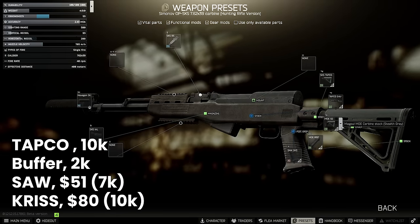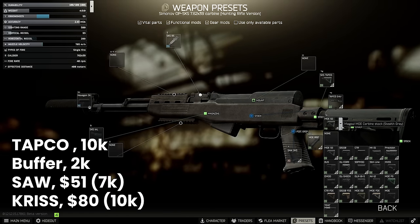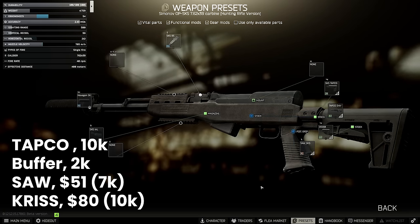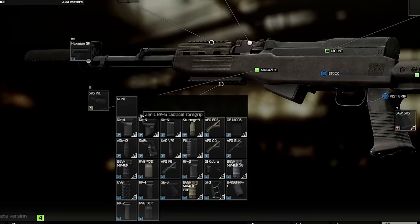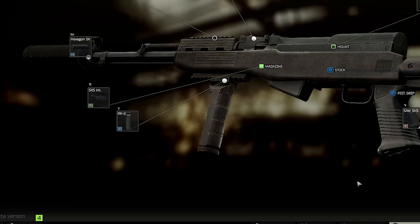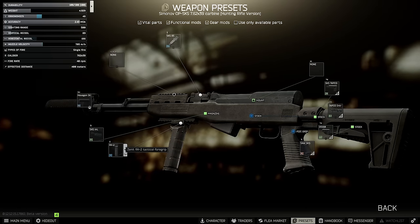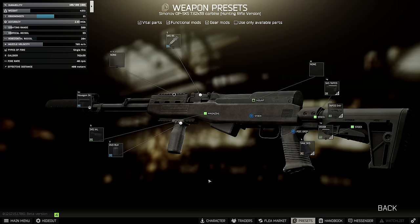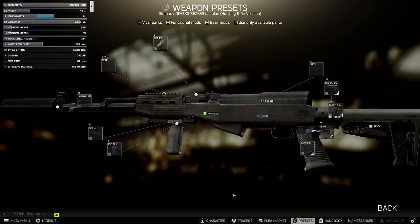But for 2 recoil and 1 ergo worse, you can use the Chris Defiance instead, which at $80 at Peacekeeper 2 is nearly half the price. The benefit of the Tapco is that you can add a foregrip here. The max recoil reduction you can get is another 7 with the RK2, but given this is never really worth it for the ergo we lose, we usually swap this out to the RVG from Peacekeeper 3 at $83 instead for best bang for buck overall.